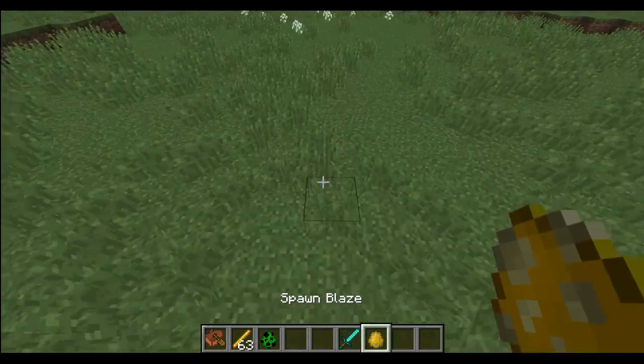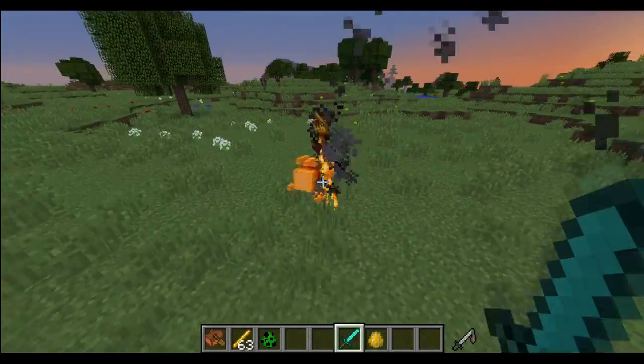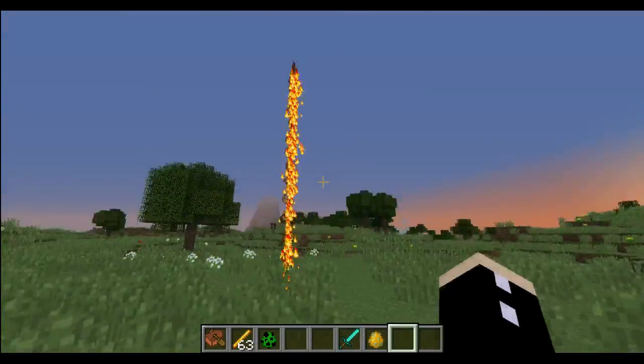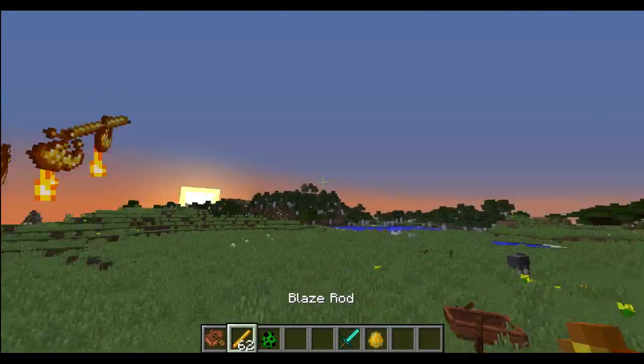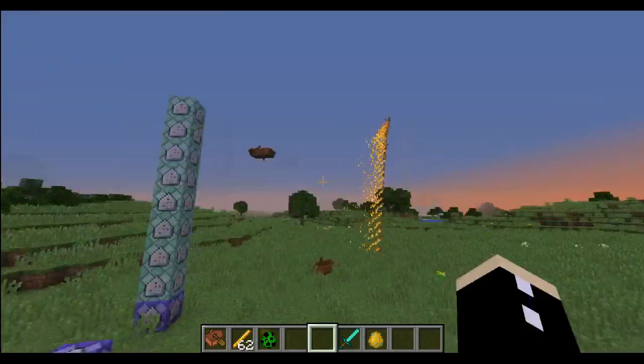And if I kill the blaze, you will see — yeah, that will happen. So blazes are a bit buggy for this one. As I said, it's just another way of showing you how this no gravity tag can work in those boats. They seem pretty fun.